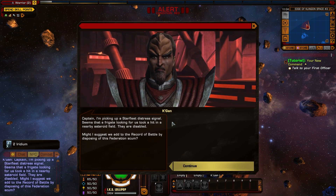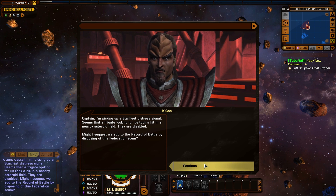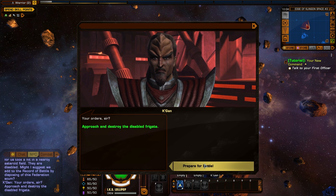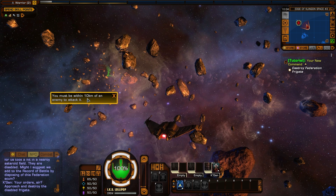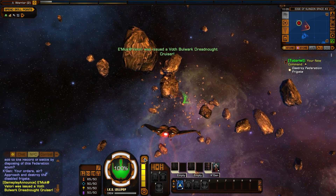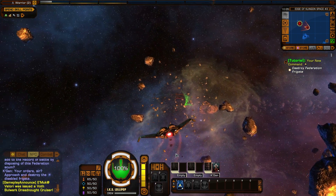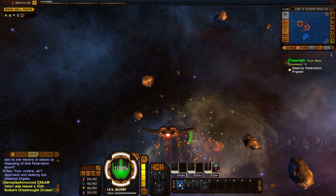Talk to first officer. Captain, I'm picking up a Starfleet distress signal. Seems that a frigate looking for us took a hit in a nearby asteroid field. They are disabled. Might I suggest we add to the record of battle by disposing of this Federation scum? Absolutely! Because Mr. Happy likes to kill people. Your order sir! Approach and destroy the disabled frigate. Prepare for battle. You must be within 10 kilometers of an enemy to attack it. I do know you can right-click these to do auto fire, but I'm waiting to see if the tutorial tells me that.